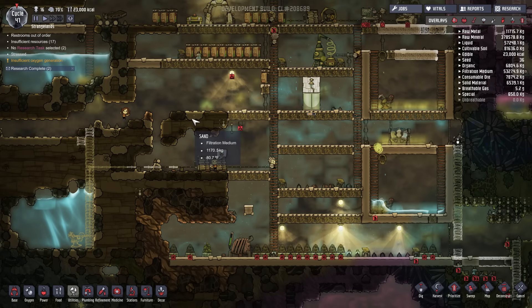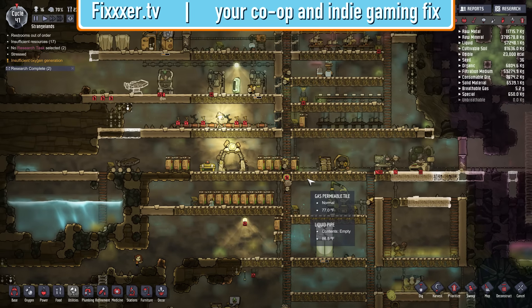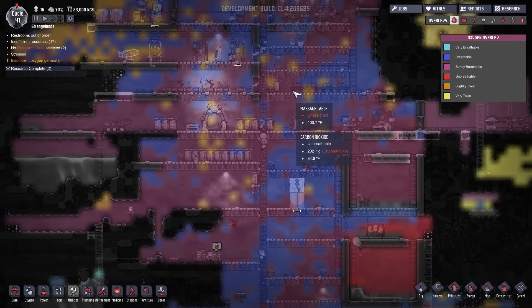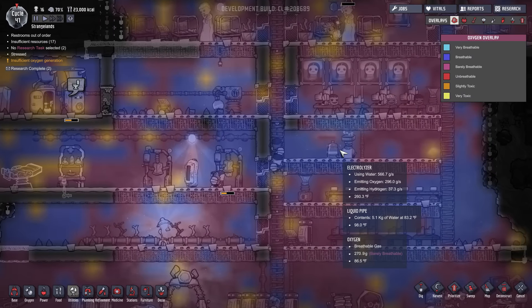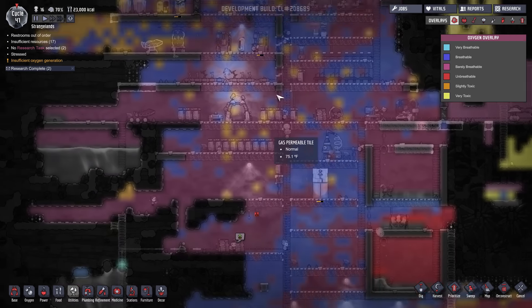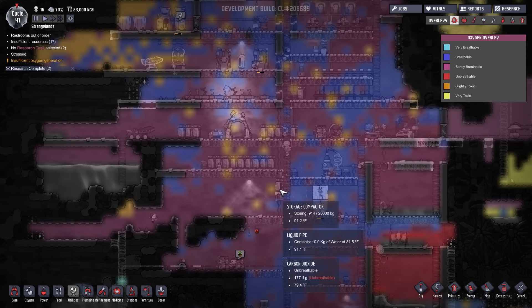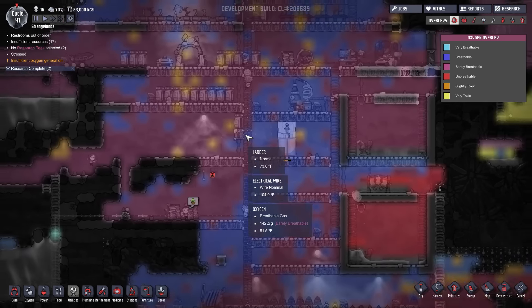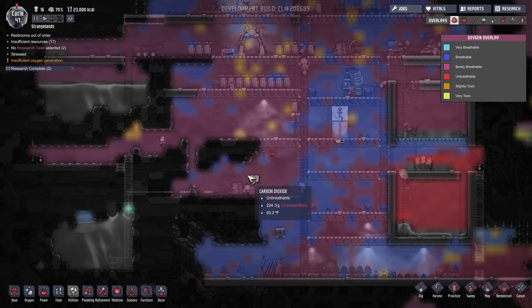Hello everybody, E-Fixer here. Welcome back to Oxygen Not Included. I've been thinking long and hard about what my next move should be because I have problems. I've got lots of CO2. I even went as far as to get an electrolyzer and a scrubber, something I didn't really want to do, but I think I gotta do it. My highest priority now is obviously to get the CO2 out of here because it's slowing my guys down — they gotta stop for air every once in a while. It's basically ruining my colony.